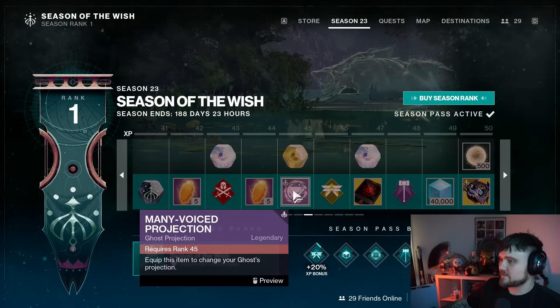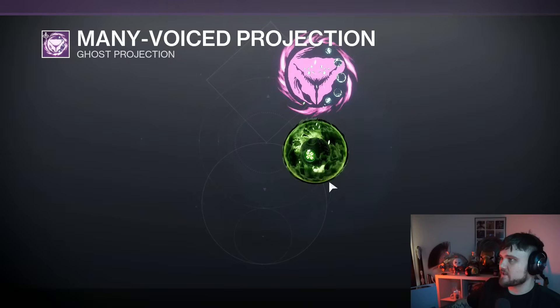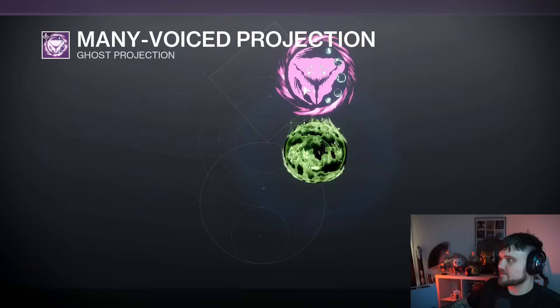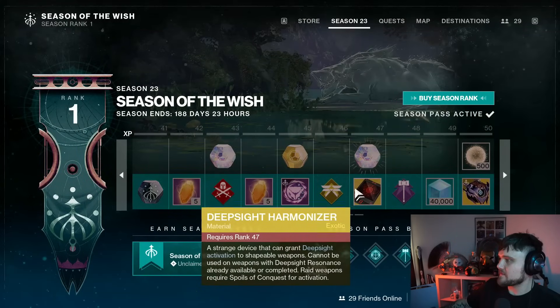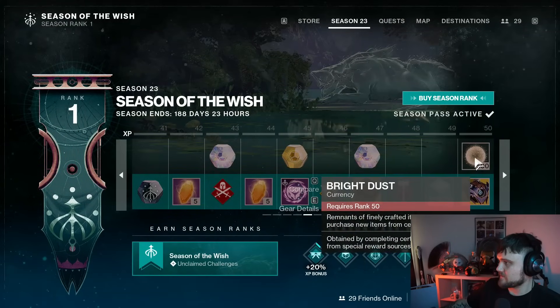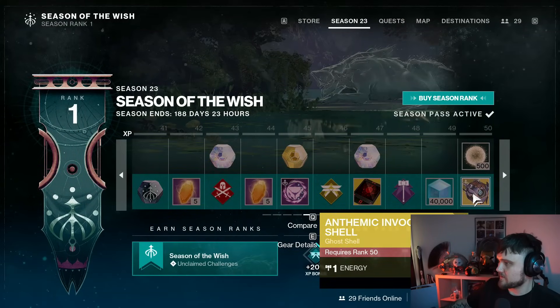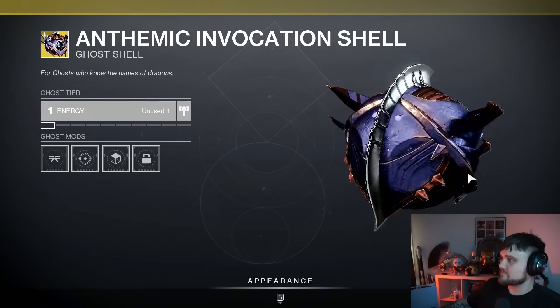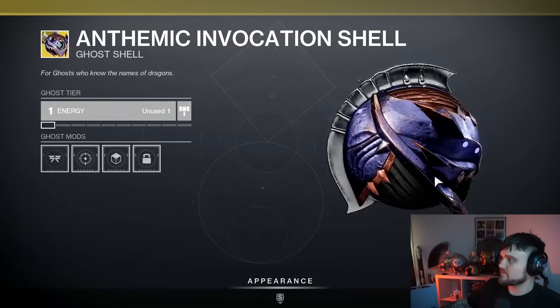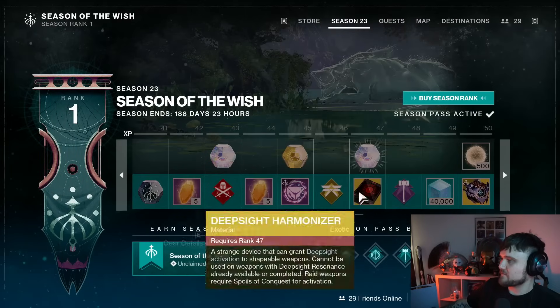We've got the Many Voiced projection — it's got ribbon and these little symbols here. Then a Deep Sight Harmonizer, which you'll want to use to craft some of those weapons and put the red border on them. Then we have the Anthemic Invocation shell — that looks pretty cool, the aesthetic kind of fits the entire theme of the season.